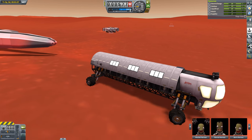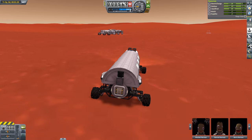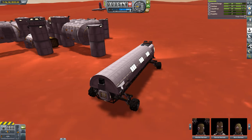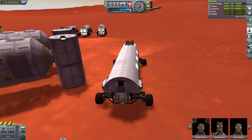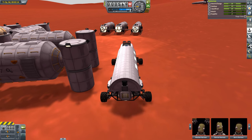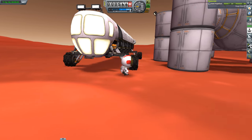Once we have all of our crew transferred to the rover, we can disconnect it and drive it over to our dirt processing facility. Once we are there, we can connect up the rover to the dirt processing facility and start transferring over all the Kerbals. We can also use the logistics module to pull in all the machinery that we are going to need and distribute them between all the modules. With all of this complete, we are now ready to turn on the facility and see how well it works. And sadly, it pretty much doesn't work at all.